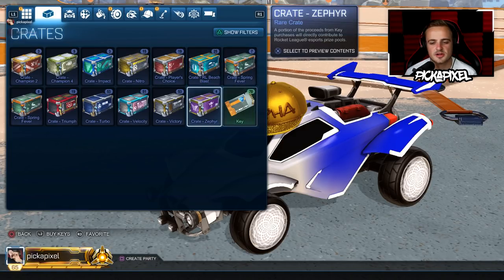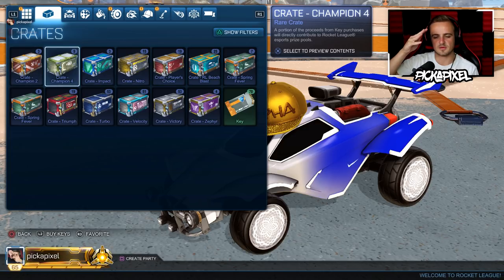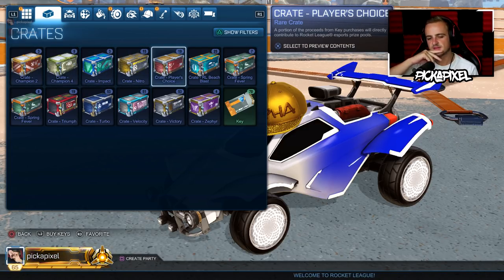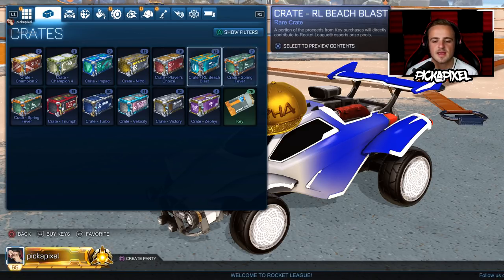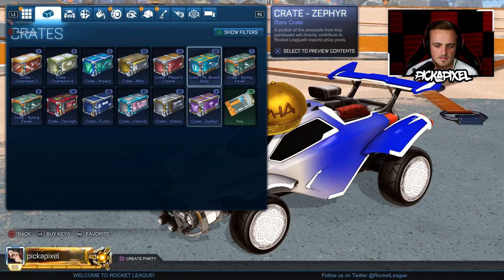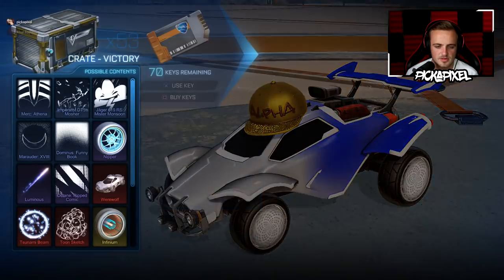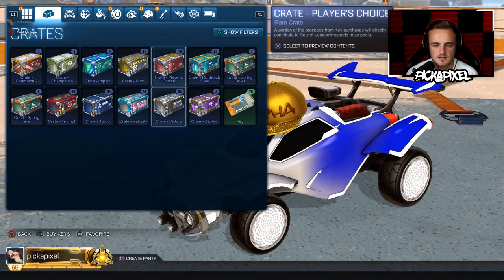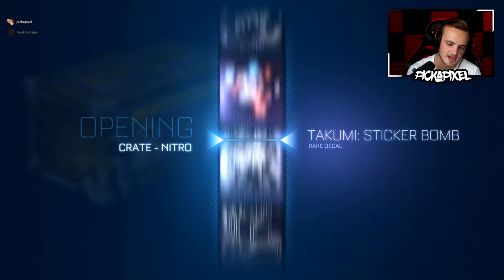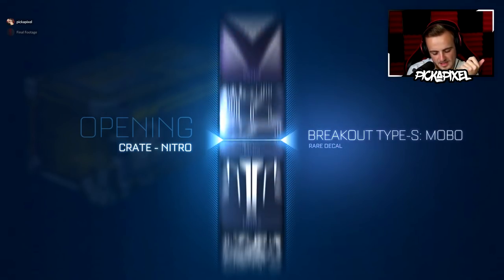We've done 10, so we've got 9 crates left: Zephyr, Velocity, Triumph, C2, C4, Impact, Nitro, Player's Choice. Let's do Nitro crates. They were good for me in the golden egg stream when I opened a few — got bubbly green Dracos. So maybe we can have some decent luck.